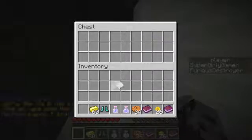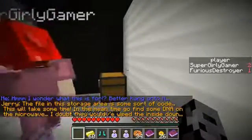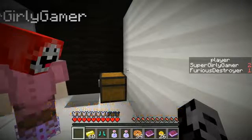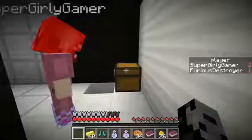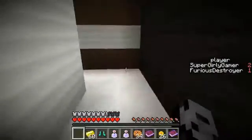I wonder what this is for — better hang on to it. The file in this storage area is some sort of code. This will take some time. In the meantime, go find some DNA on the microwave — I doubt they would have wiped the inside down. And in this chest, Jen, was a password: 5, 2, 9, 4. I've got it. Nice. So we need to find the microwave.